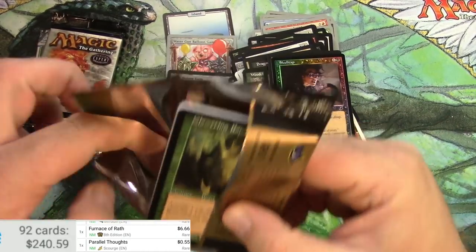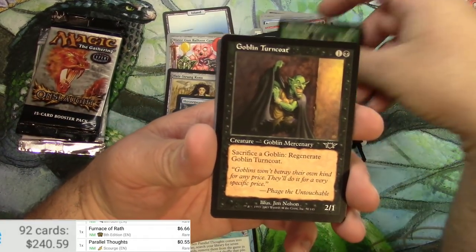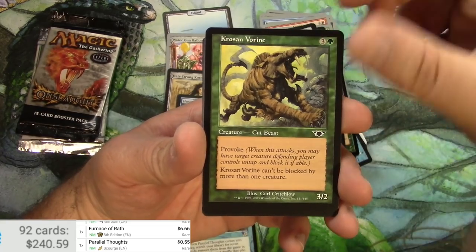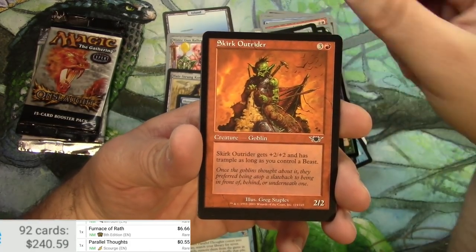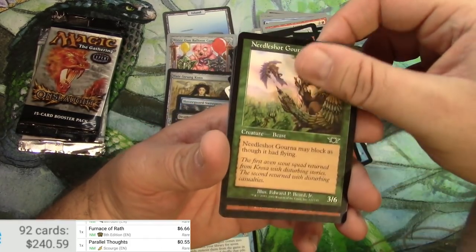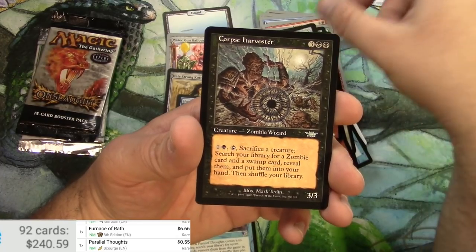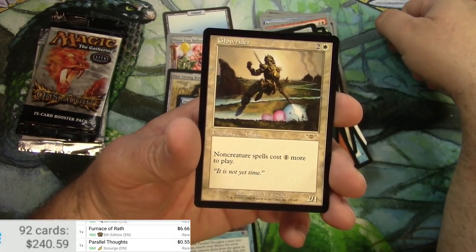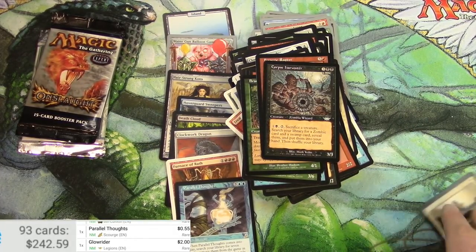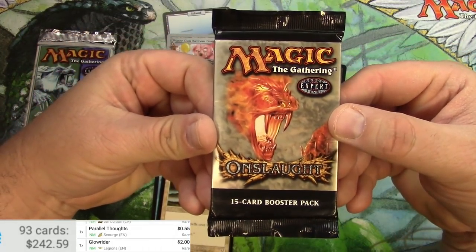Legions is next — not too many big cards in this set, and I don't think I've opened one of these before either. Cards include Goblin Turncoat, Covert Operative, Skirk, Slivers, Flame Wave Invoker, Branchsnap Lorian, Frenetic Raptor, Corpse Harvester, and a Glow Rider. Two dollars — better than nothing.